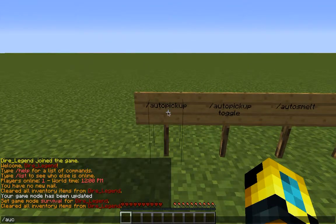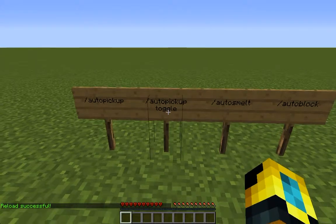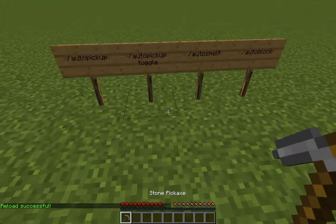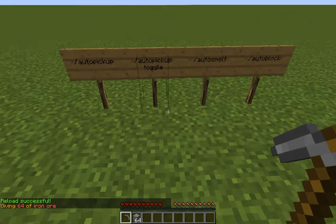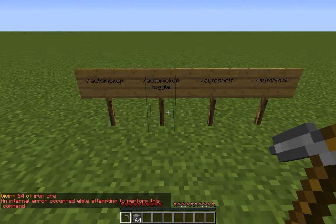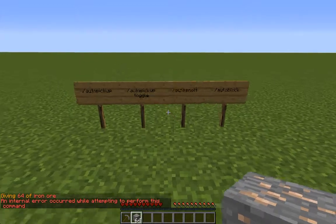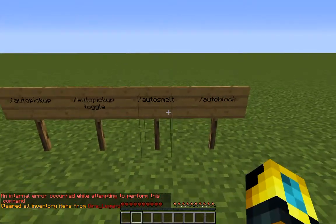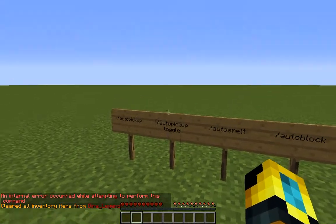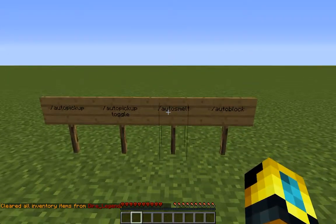Typing that will reload the configs. You can also toggle whether items are actually automatically picked up. So if I get some iron ore and type slash auto pickup toggle — that command is obviously having some errors, maybe due to the version of the server I'm using. But you would use this command to toggle whether items automatically go into your inventory.